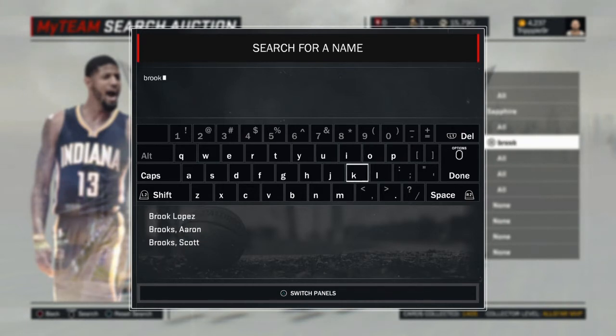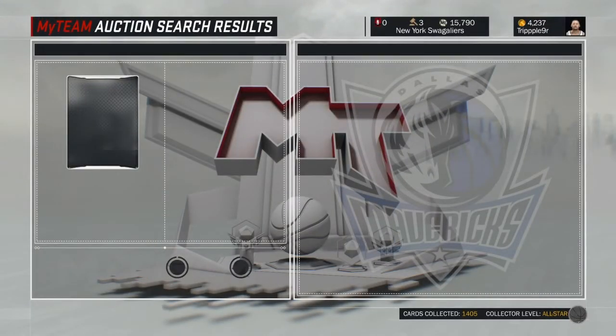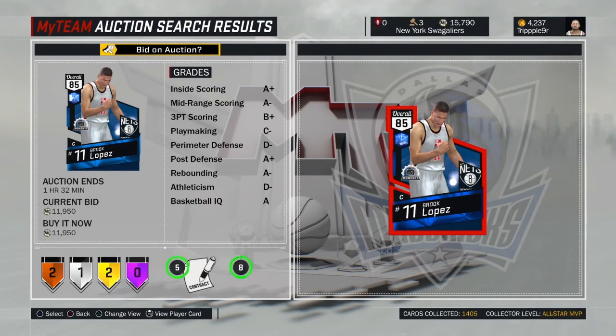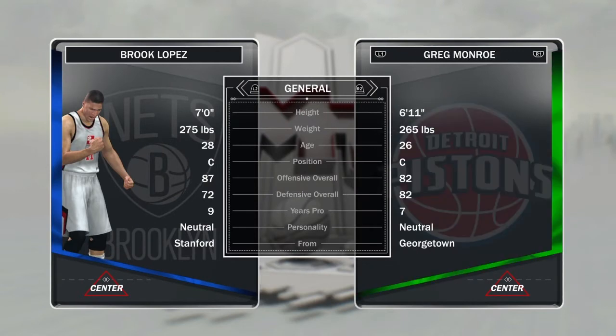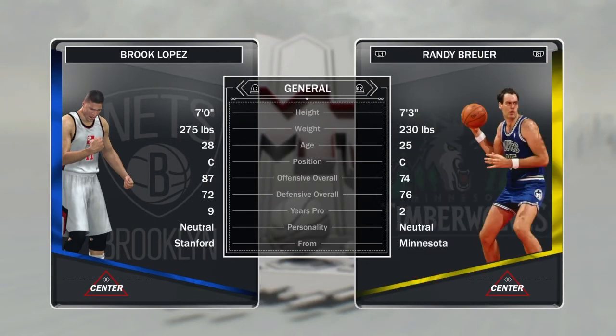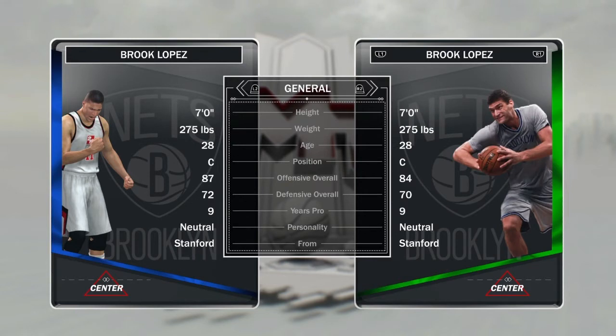So first off we're gonna check out Brook Lopez. There's only one on the block — lucky me that he's here — so let's compare him to his previous version. I actually have his other Moments version. Offensively he's up three, defensively he's up two, which is okay.